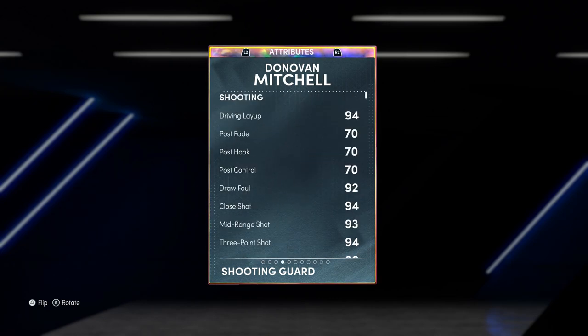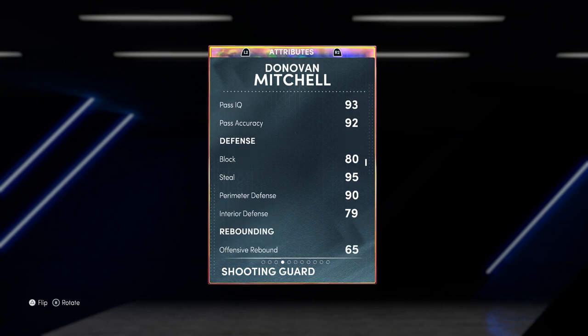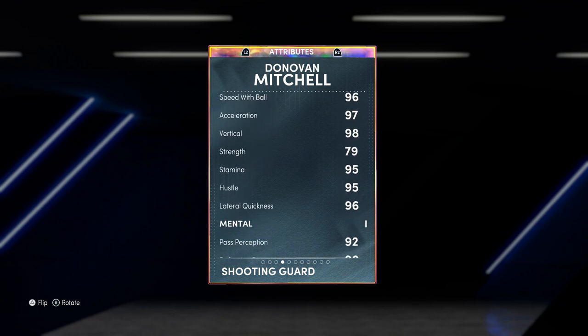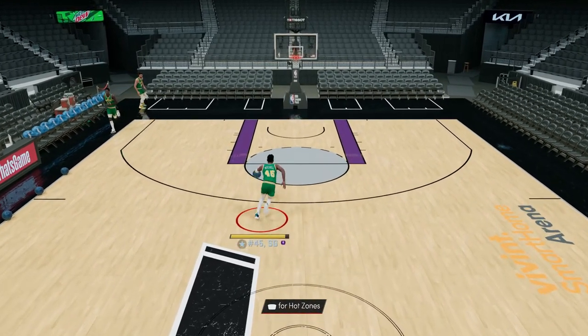The only thing he might need is Chef. Looking at the stats: 94 driving layup, 94 close shot, 94 three-ball, 98 driving dunk — we like that. 95 steal, 90 perimeter, 80 interior. Speed, strength, lateral quickness all looking good. Even the 90 defensive consistency is looking good. I don't know about the height though — is that gonna be a problem?